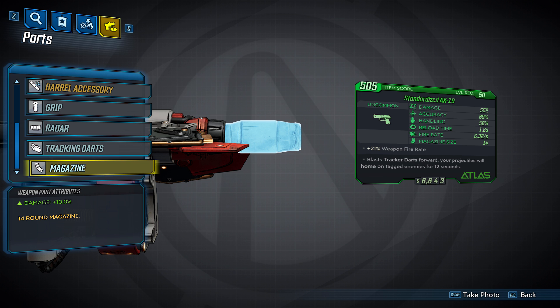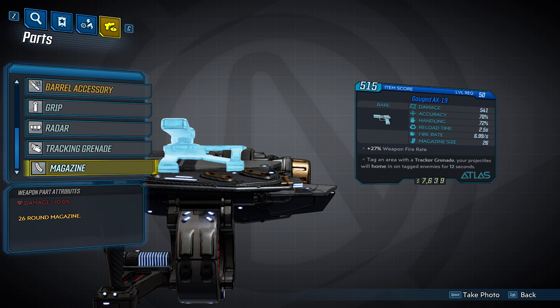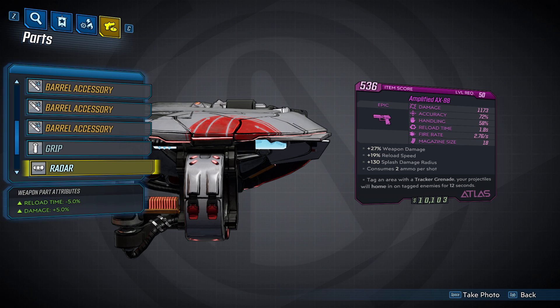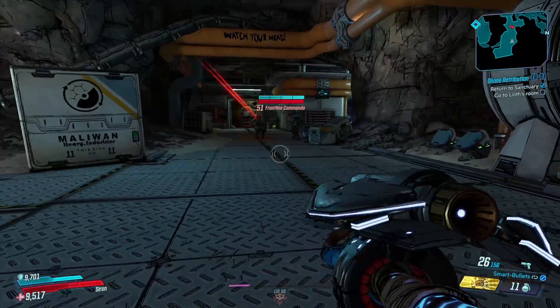Next, the magazine, of which there are three. The lowest mag size is 14, which gives a damage increase of 10%. You can also get a mag size of 18 with no bonus or penalties. Lastly, you can get a 26-round magazine but your damage will be reduced by 10%. Atlas pistols also have a radar part, and there are three of them. The first decreases recoil height by 30% and gives minus 10% accuracy, plus that double weapon sway entry. The second radar part decreases reload time by 5% and increases damage by 5%. The third increases fire rate by 5% and increases magazine size by 10%.